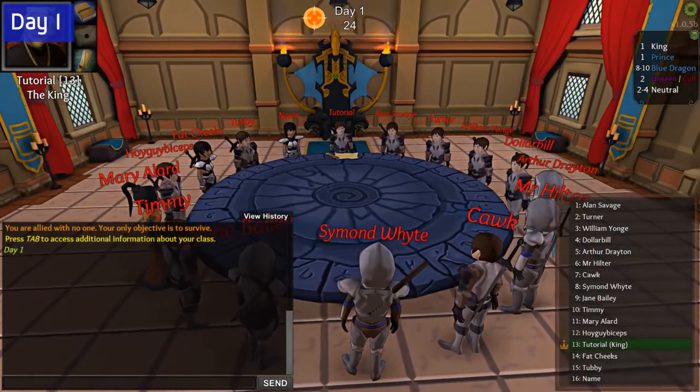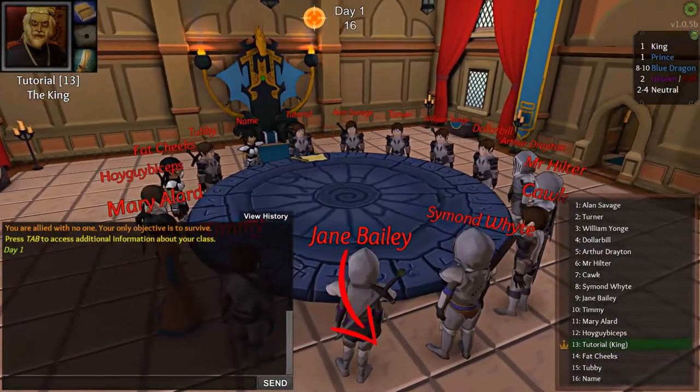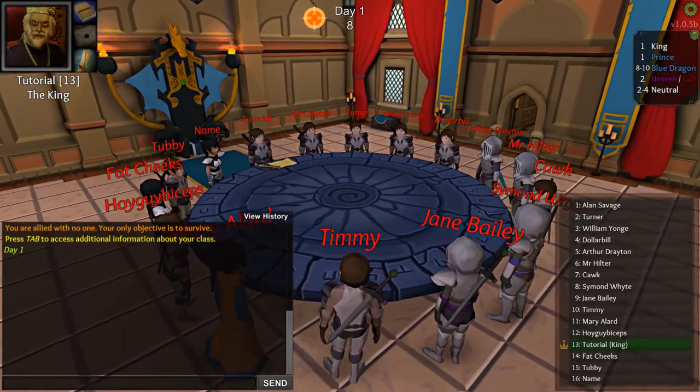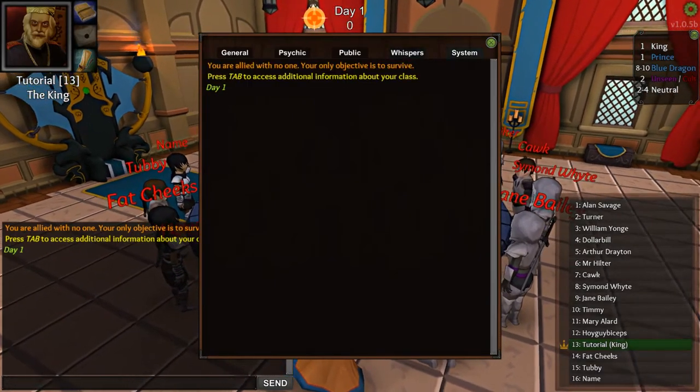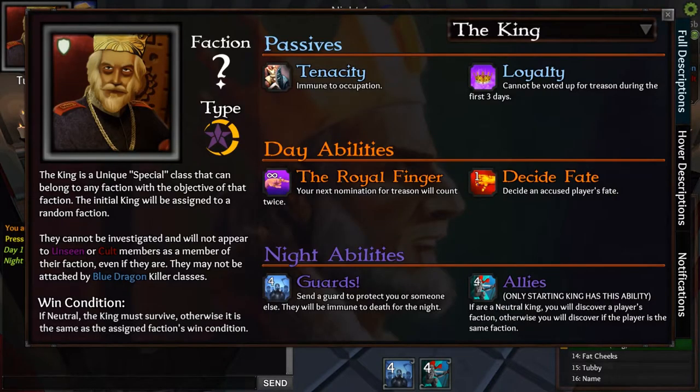So on day one, what should you do? Honestly you probably shouldn't be doing anything at all. The only thing you should pay attention to is the bottom and see whether you have any abilities you can use. Prince is probably the most interesting one since you may want to jail somebody. But other than that, you don't need to do or say anything — just wait till night and then pay attention to your class card. This is the key to the game and understanding how the roles work.